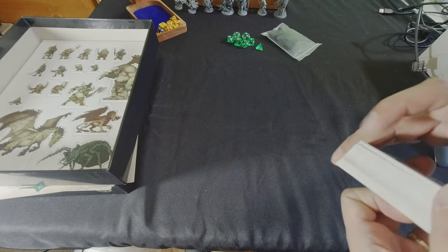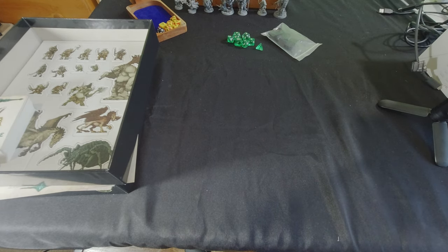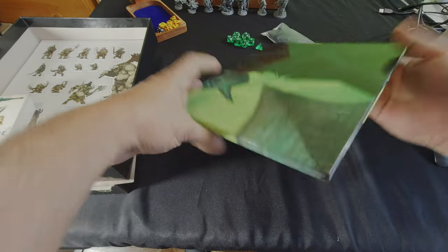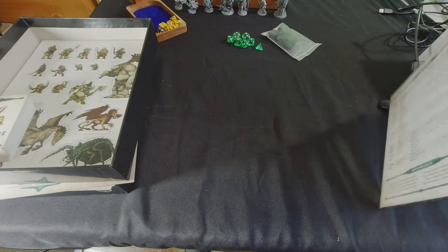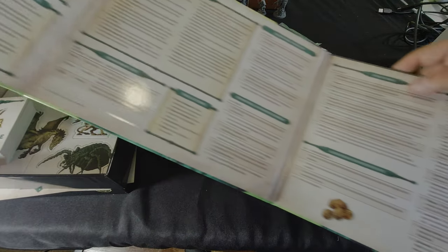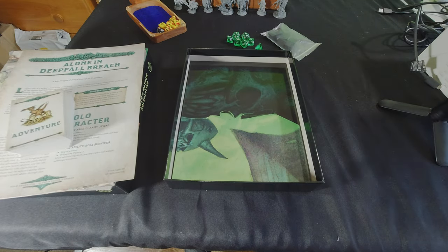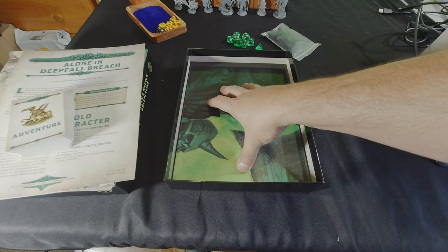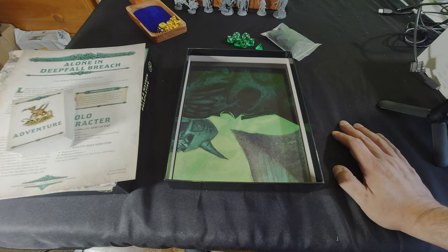That's everything in the box — quite a bit of content. But there's one more thing to show off: the GM screen. It's super rad with a really great front illustration, and on the back are quick reference tables. The coolest thing about this is they designed it to fit right in the box. I love that — you can buy this, put it in the box, and carry it all at once. Little touches like that make a world of difference.